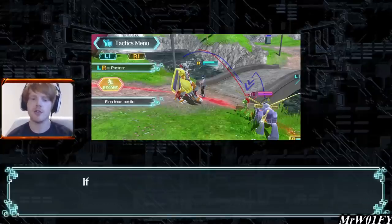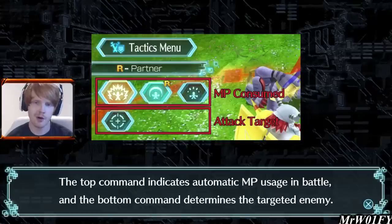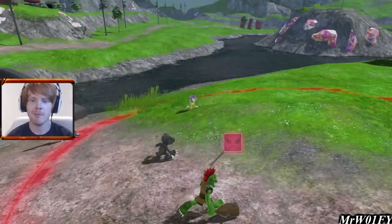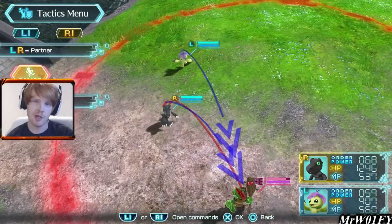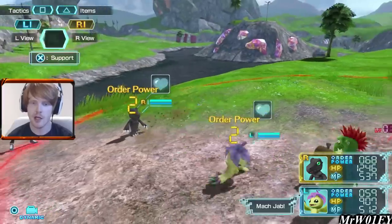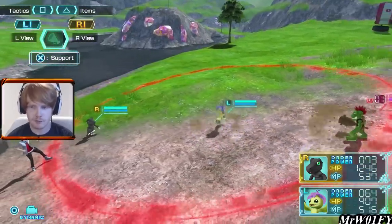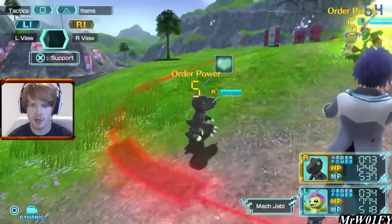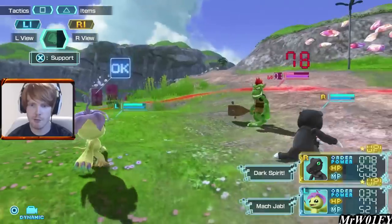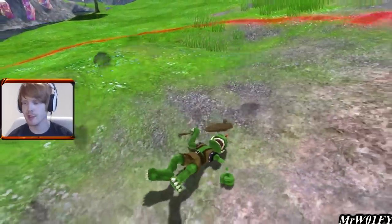The game is telling us that we can use items in battle — we never had to do that with WarGreymon and MetalGarurumon at the beginning of the game, but now we can. We can also use the Square button to pick our targets, which is something we might need to do later. Against this guy we won't have to put in too much effort — I'm going to queue up a Mach Jab for Auroramon and then queue up another attack for Black Agumon.